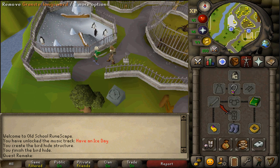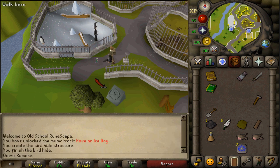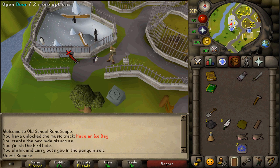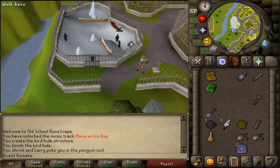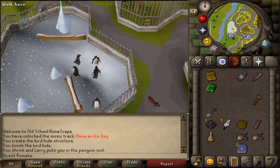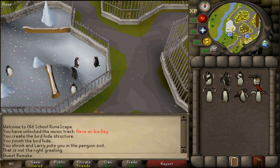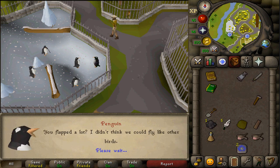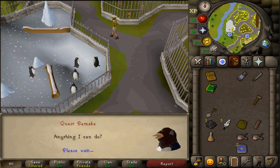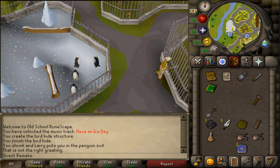Be sure to un-equip your cape, weapon, and shield slot. Then right-click tuxedo time on Larry. Let's enter the door to enter the penguin pen. Now hover over some penguins until you can find one you can talk to. Talk to that penguin, and you will need to do the greetings that you have written down in your notepad. This is random for everyone. Once you've done that correctly, the penguin will talk to you. Be sure that you keep your notepad open with your three emotes, because we will need to do this a couple more times.